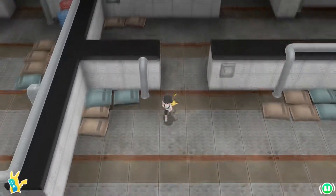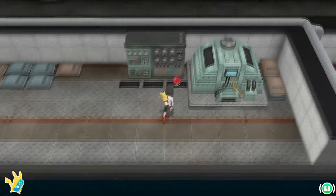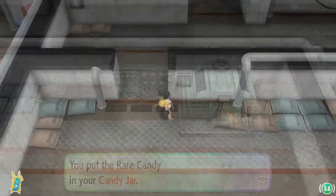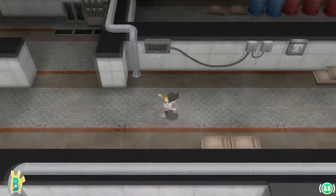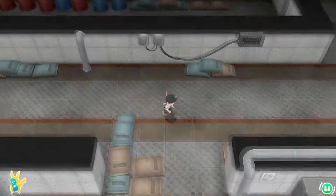Staying as far down as we can, we can also find a Rare Candy in what looks like a generator room. Heading back up and to the right, we find another room where we can find TM 38, which is Thunder.